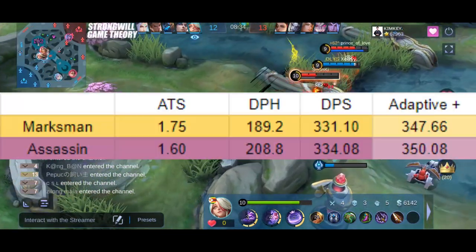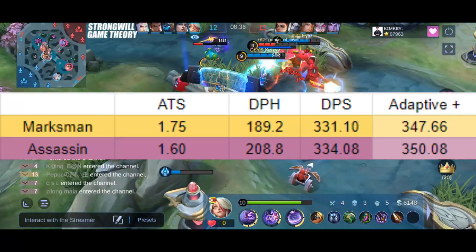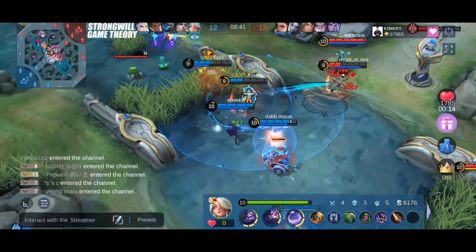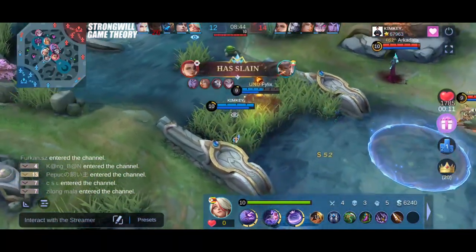I was surprised too because I expected the pan to be better in the early game. However, when the battle spell Inspire is activated even with no items, the assassin emblem and its 16 flat pan produce higher damage output.